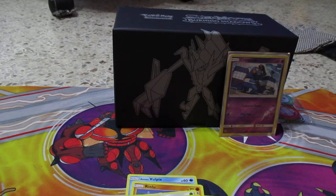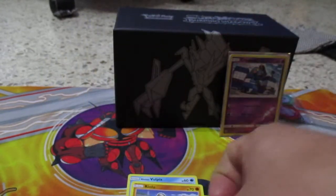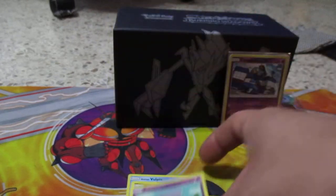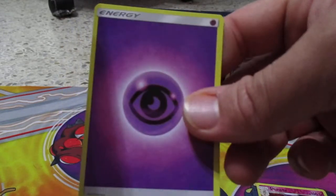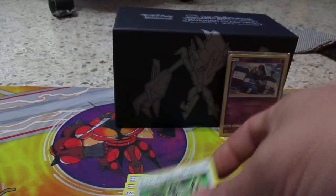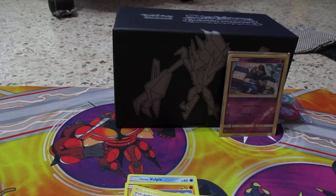Let's open up the next pack. We have Mudbray, Stufful, Noibat, Heracross. We have a reverse holo Shiinotic, energy card. We have Stufful, Bodybuilding Dumbbells, and Swampert. There's a code card for that one. So far only two reverse holos, six packs to go guys.